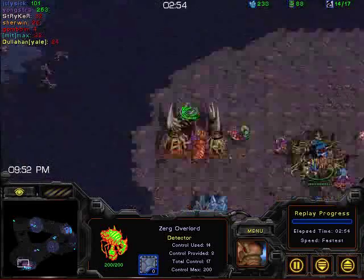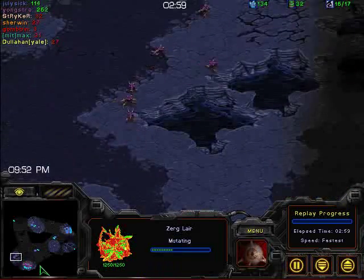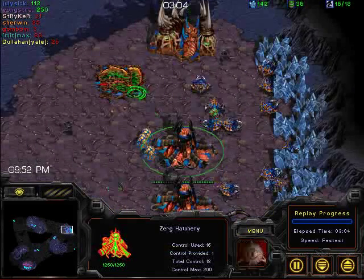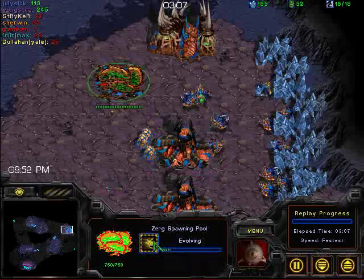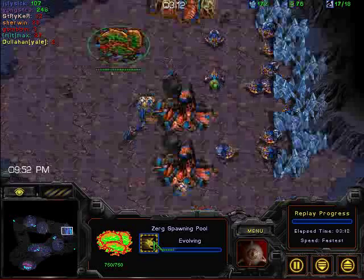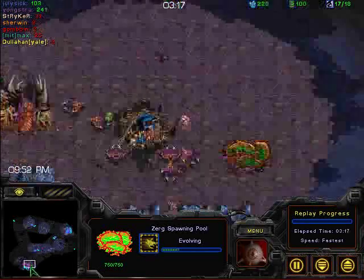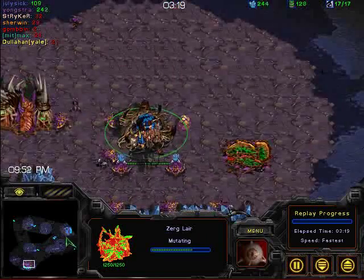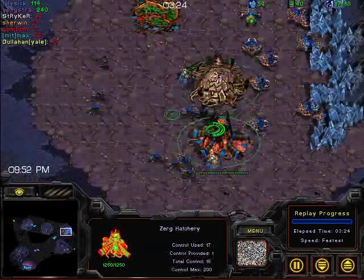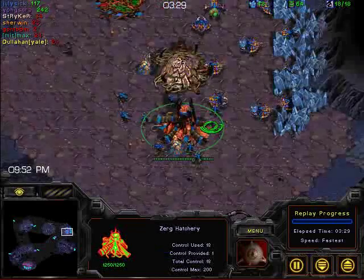It looks like we've seen Jungstra going straight for Lair without even putting down his second hatchery. He's got himself a couple of lings, and he's used his first 100 gas for Lair. Let's see if July 6th has done the same thing. No — July 6th has actually used his first 100 gas for speed. I think this is a mistake, especially because he knows the build that Jungstra is going for. Jungstra is going for Lair significantly earlier than him, so unless July 6th is thinking that he can win with just lings, he really shouldn't be doing this.